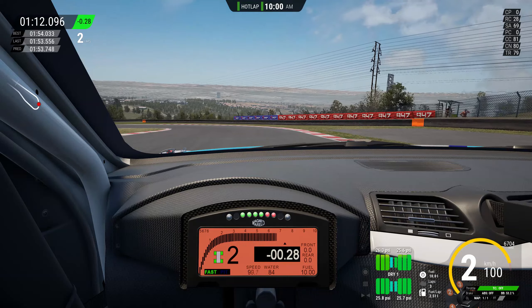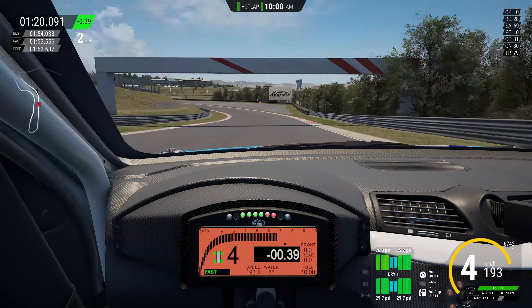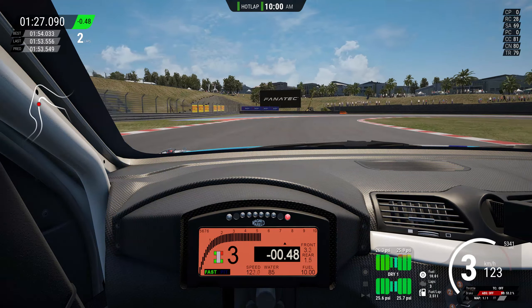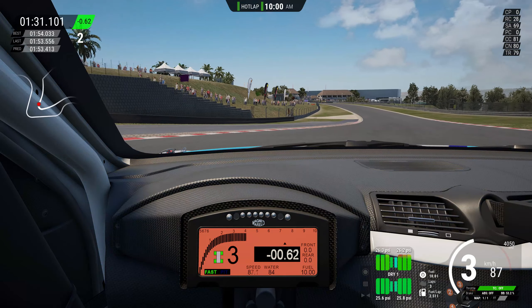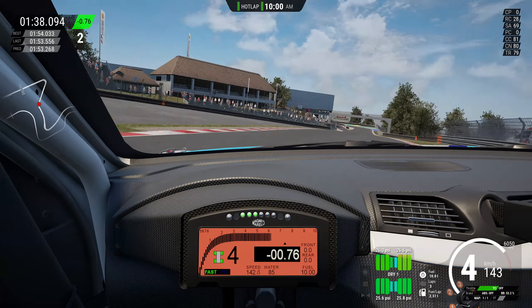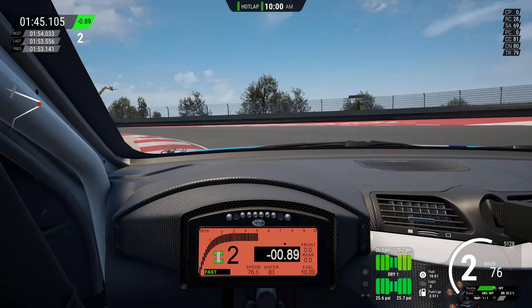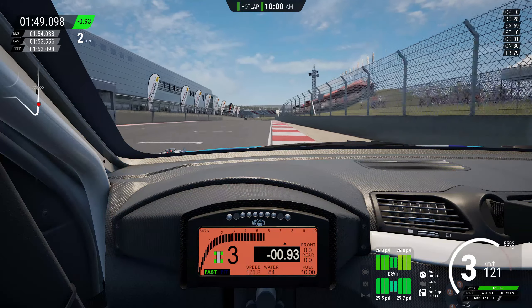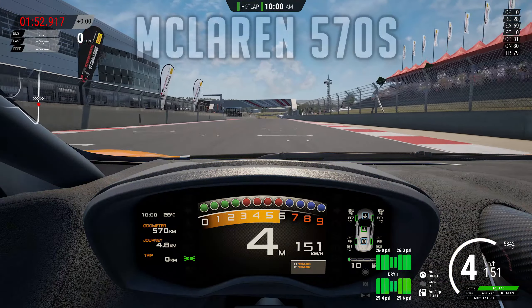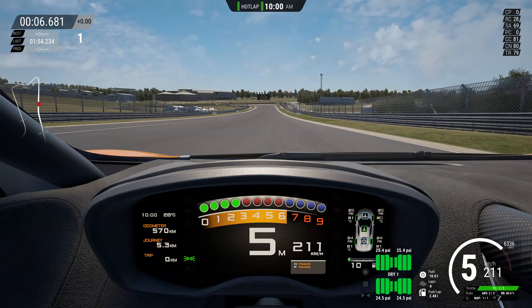Going very wide there but getting a fairly decent exit — though we lost plenty of time there, which is where I think we missed the 1:52s. This car is capable of setting 1:52 highs — look at that exit, gaining so much time and dropping down the 1:53.2s. Take as much curb as you want; this car can handle it. The traction control and ABS are off, so you are truly driving this car. A 1:52.0 dead — it could have been a 1:52, I'm telling you.